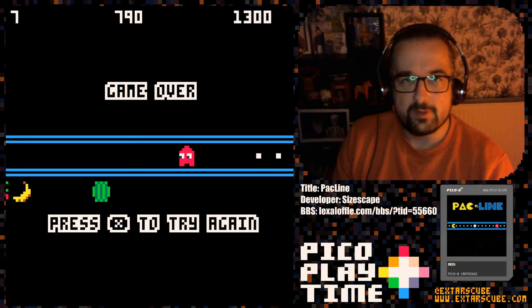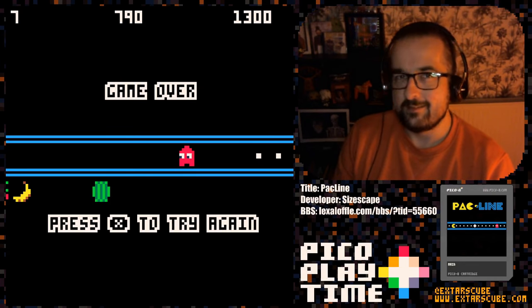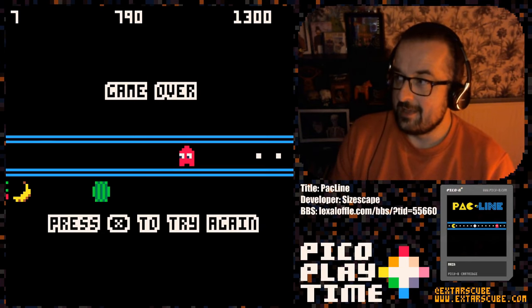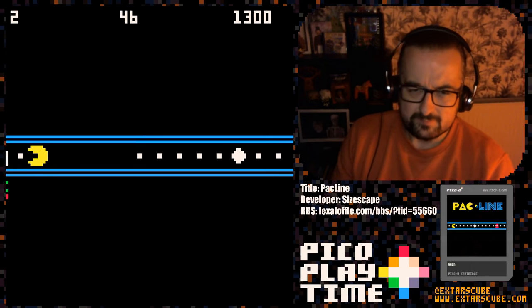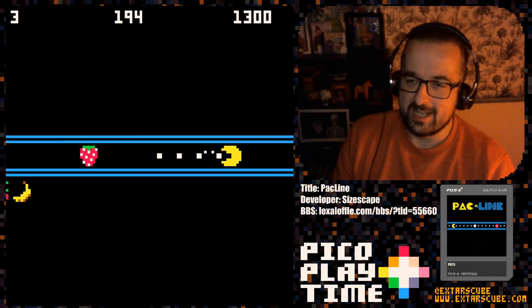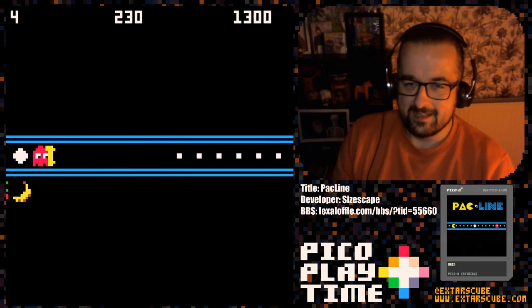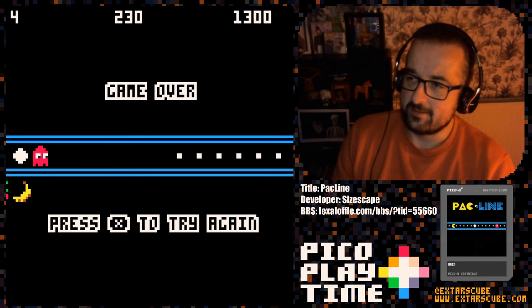I called it 1.5D because it kind of is, isn't it? If it was a true 1D game, then it would just be on a line and we would be controlling a dot or a line or something. So it's not true 1D — it's 1.5D. The best analogy I've heard is kind of like how Doom is a 2.5D game because it's kind of 3D but kind of not at the same time. It looks 3D, but is it really? Well, the gameplay certainly is 1D, but the graphics — which are very nice by the way — are classic Pico 8 implementation of Pac-Man graphics.